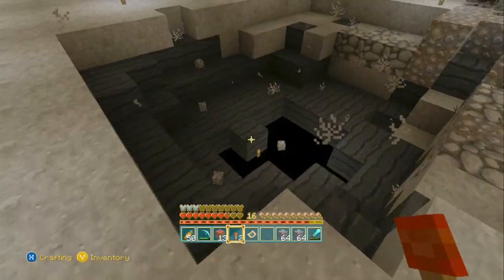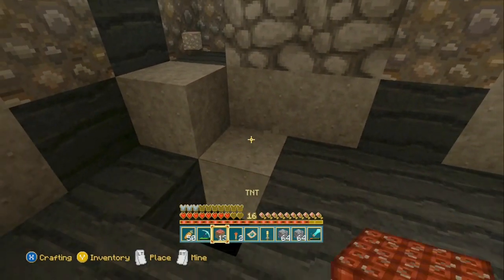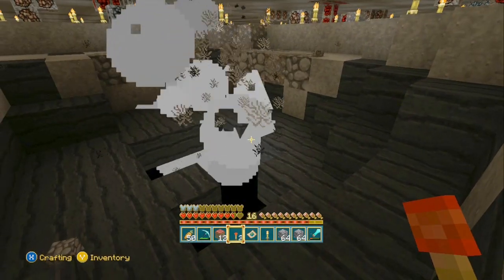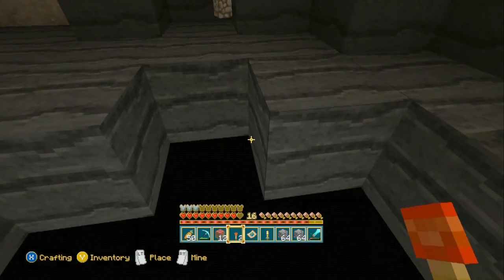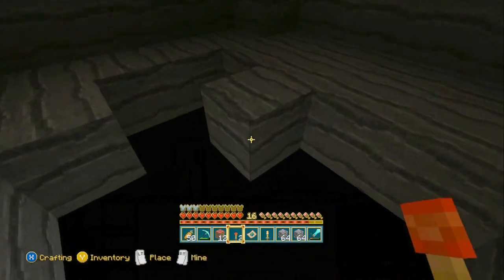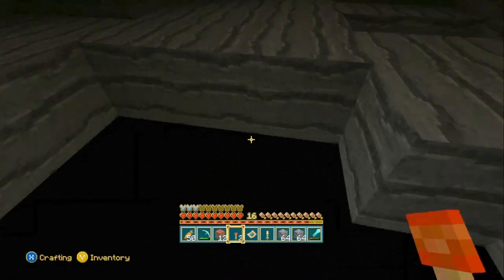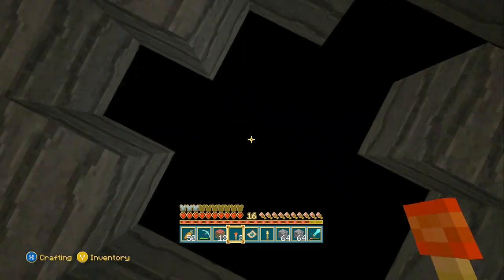Blow it up — there you go, just more voids everywhere, especially in this area. Let me do it once more because it's fun blowing up TNT. There you have it. The torch actually made a lighting glitch here so there's no way to get rid of that, but you can easily patch it up with stone or cobblestone — it'll be fine. For the purpose of this video, this is how you find a void and how you get to it.